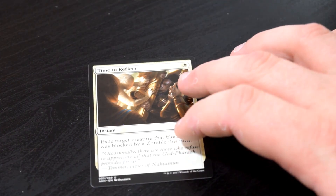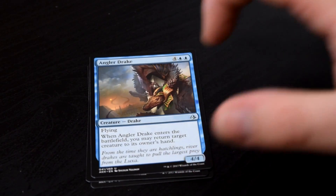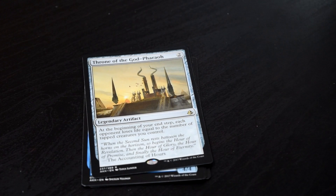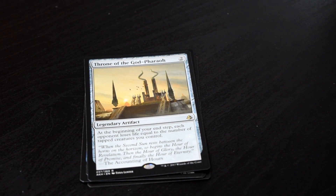Here we have Time to Reflect, Vizier of Deferment, Angler Drake, and a Foil Hyena Pack — whatever. And our rare is Throne of the God Pharaoh. Obviously this is supposed to go into an aggressive deck. I'm not much of an aggro player anyway. But can we just note that this throne looks incredibly small for Nicol Bolas the God Pharaoh? I mean, how's he gonna sit on this thing, really, honestly?